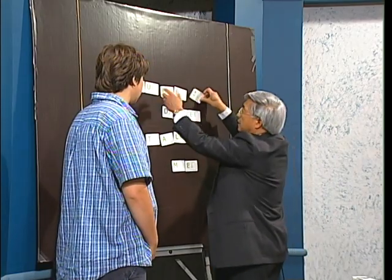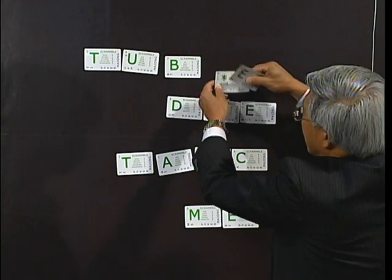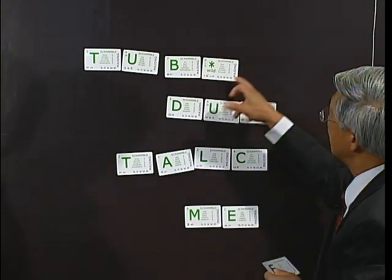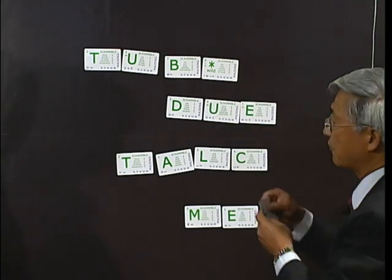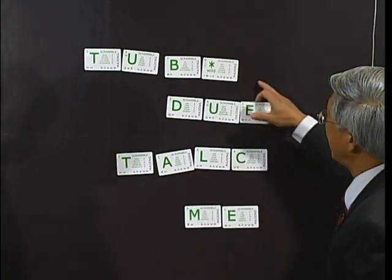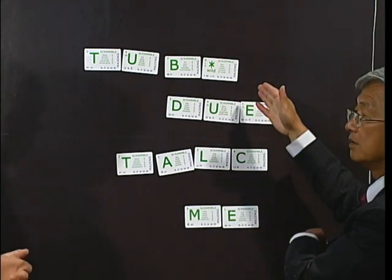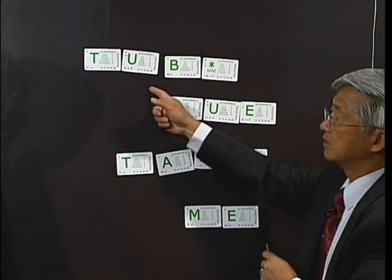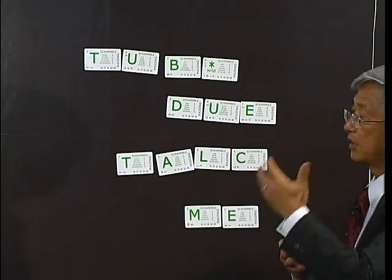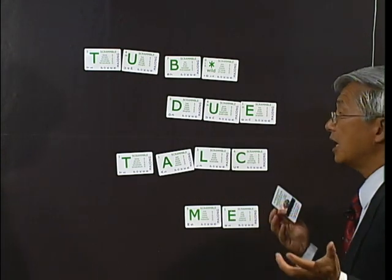So you might want to discard a letter you don't want and think about something. For example, I want to get rid of a letter E perhaps, and make this as E, but then we have some waiting for S. So it will deliberately get rid of E and wait for S to come along — that will be the same word, but now you got more points. So that is the process that goes along with your vocabulary thinking and math computation in the game.